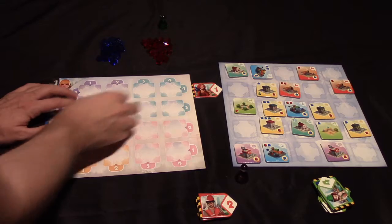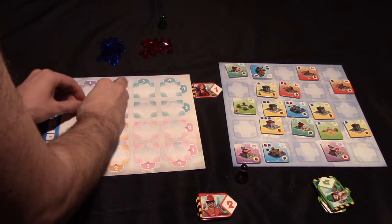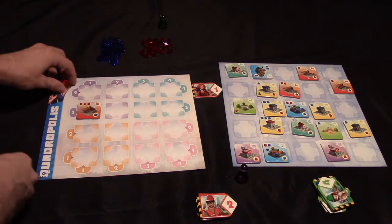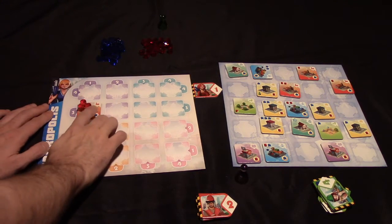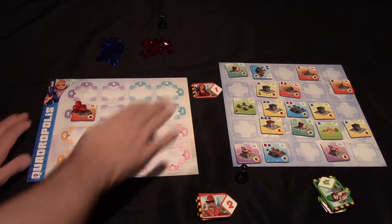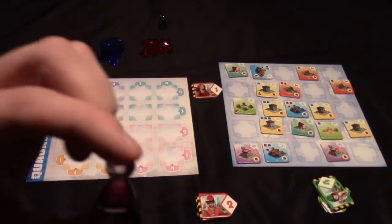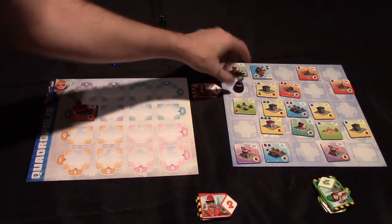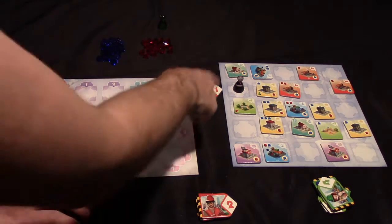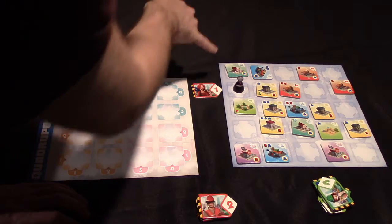If you have excess energy or excess workers that you can't allocate at the end of the game, you will lose points. So let's say I put this here — I would get to take three workers, and you can put this on the tile, or you can just put them off to the side and allocate them later. The game lets you freely move those resources, but you should take them as a reminder that they will need to be spent before the end of the game. So, that would conclude the first player's turn. You would then take this building inspector tile, or pawn, and you would put it on the space of the tile that the player just took.